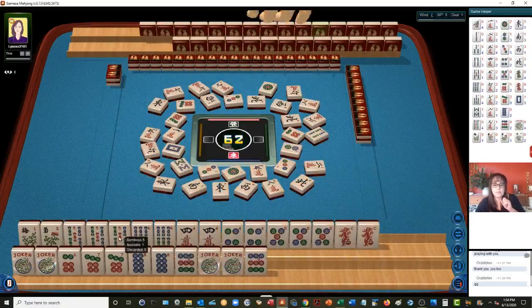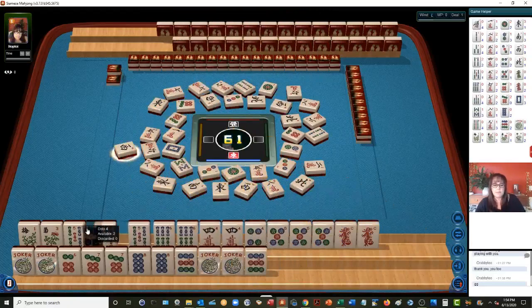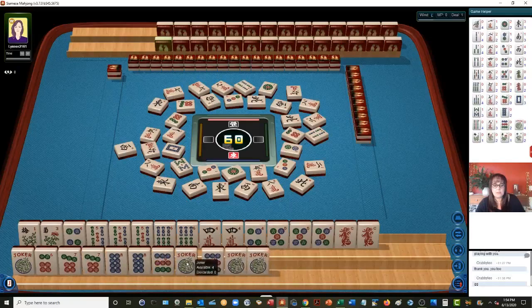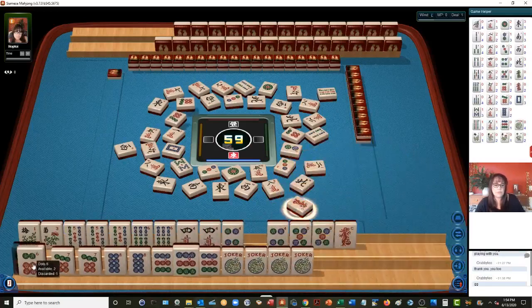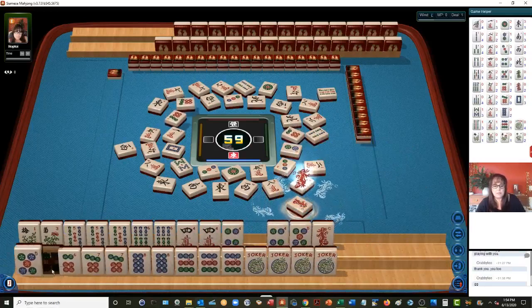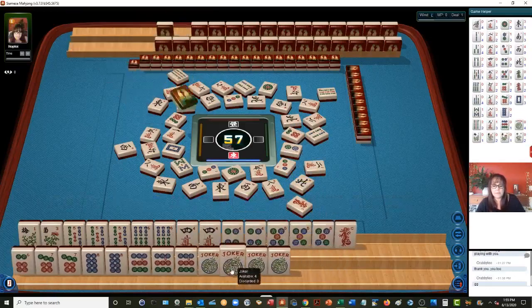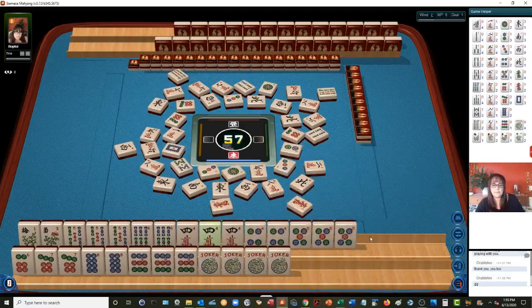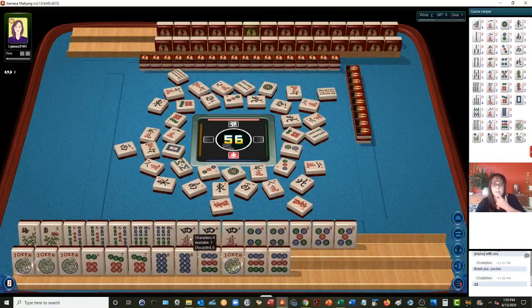Eight characters. Fives in dots, fours in bams. Four bamboos. West wind. There's a nine. Let's discard the red dragon. I think we should definitely do the quint down here — oh, no, not the fives. Let's put the fives back up there. I meant the six. Nine bamboos. Oh, look at the fours now in here.